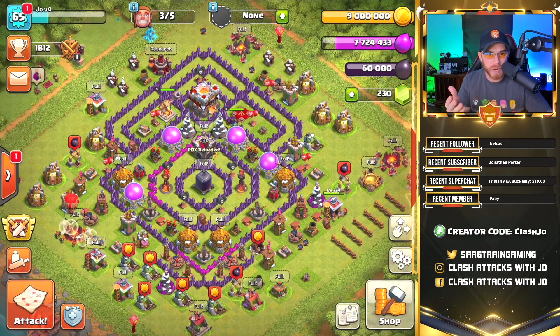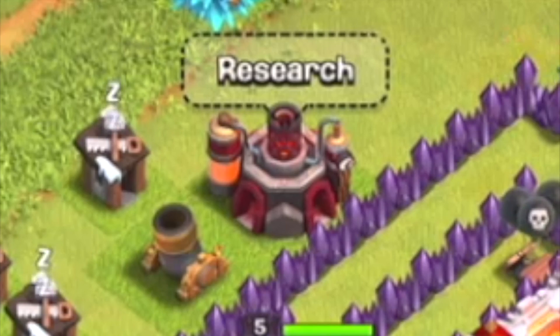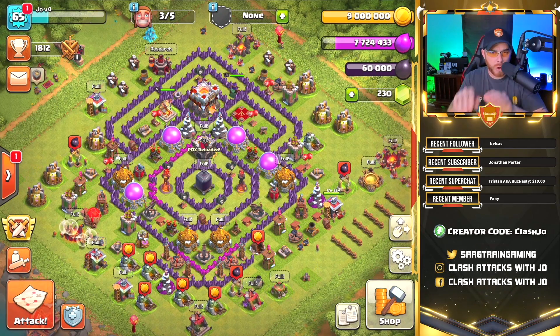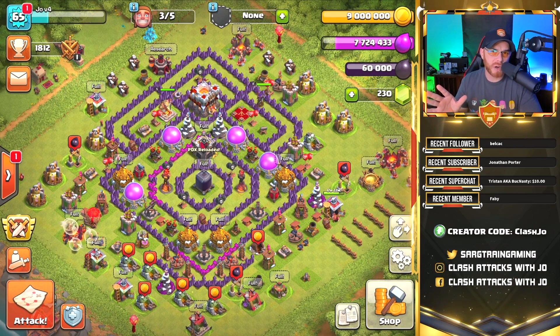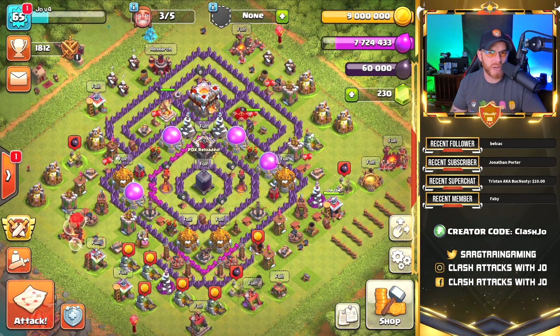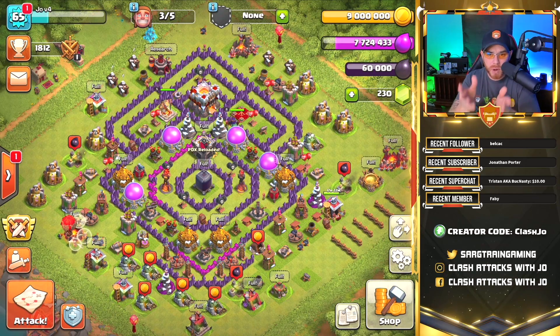The biggest issue we're running into right now is that our offense is still so very much behind. You look at the base, think 'I'm a town hall 11,' go on Google and search the best strategy for town hall 11, and you see miner armies, bowler armies, witch armies — and then you look at your camps and you're like, I can't carry half of that stuff nor can I train it.